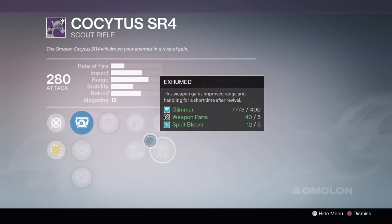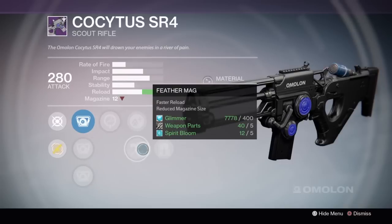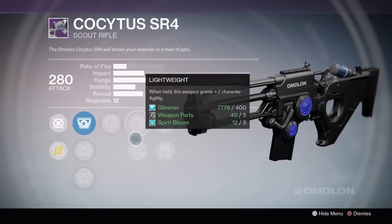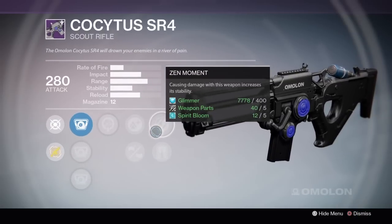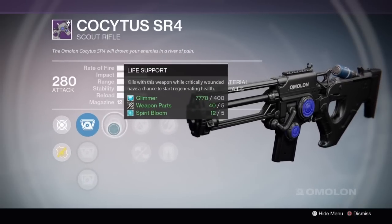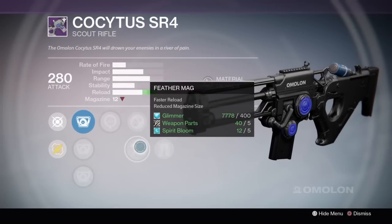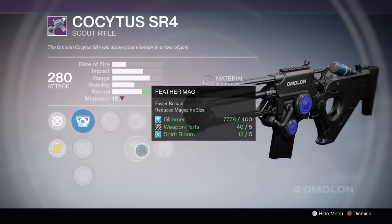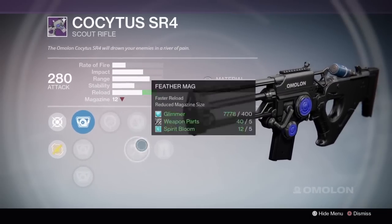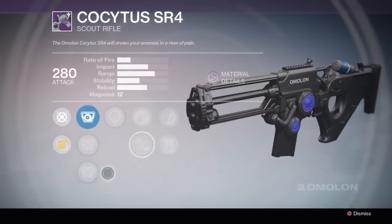And finally, there's the Zen Moment Life Support perk with the Torch Scope and Feather Mag, which honestly is pretty good. Zen Moment should mitigate the stability enough that you can get away with using it. Life Support's a great perk, Torch is what you want, and Lightweight and Feather Mag are both pretty great. I don't know about reducing the magazine size, but you already had plenty and reload's kind of bad, so why not? It's just a different way to play the gun. I feel like Handlaid stock is always going to be better than Zen Moment on this gun.